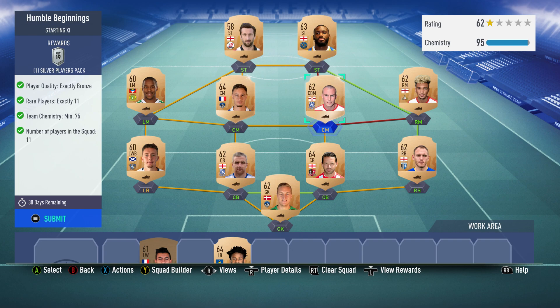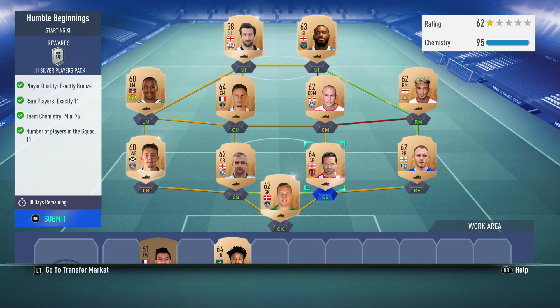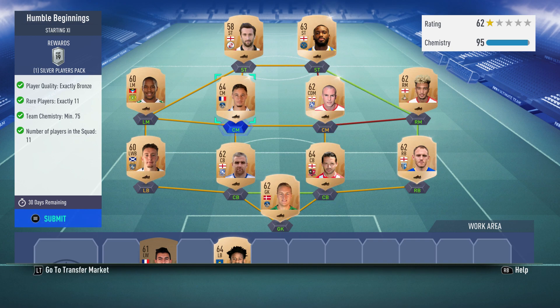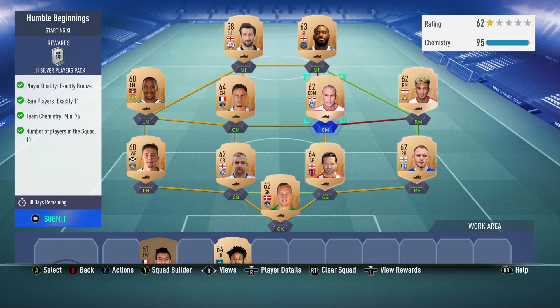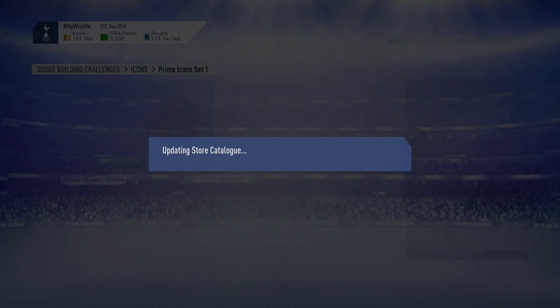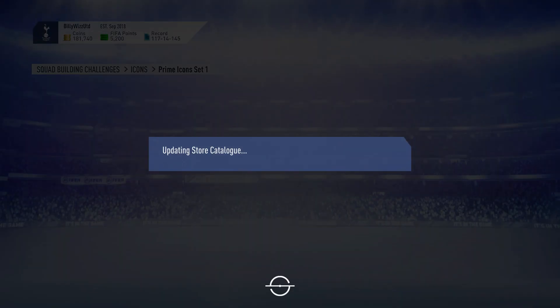If you've got pretty much everybody apart from one player, you can just put someone in, because the team chemistry is 95 at the moment and you can go down to 75. So this is an extremely well-worked team that doesn't need to be this precise. Let's submit! I'm not going to put you through me opening a silver pack. Thank you for watching — please subscribe for more Squad Building Challenges. WillyWizGamer, over and out — doing the silver one next. Bye bye!